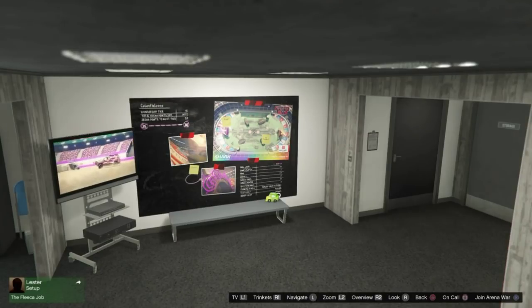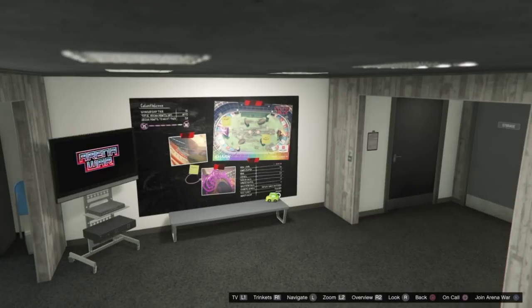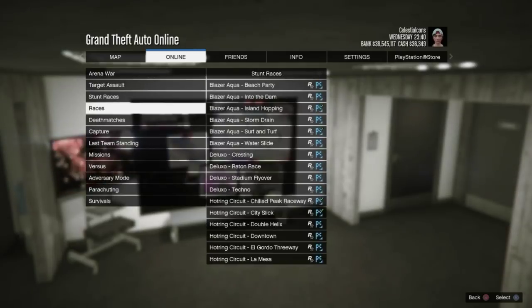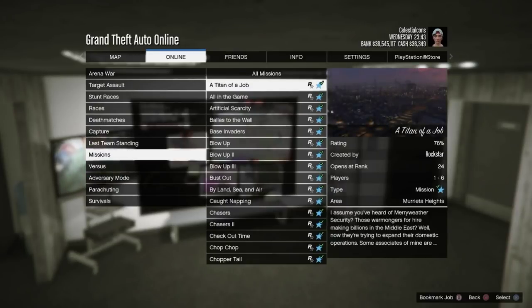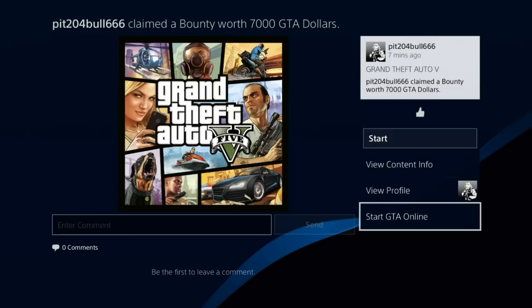Once you back out of the Simeon job and have the arena war board, you can walk around — make sure you do not leave this room. Now you're going to pause and make your way to start up Tighten of a Job. Go to the pause menu, then play job, Rockstar created missions, find Tighten of a Job and hit it. Wait on the alert it gives you to start the job. Once you confirm this alert, spam square. You should start up Tighten of a Job while spamming square.